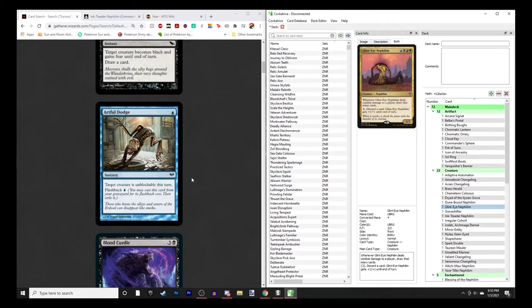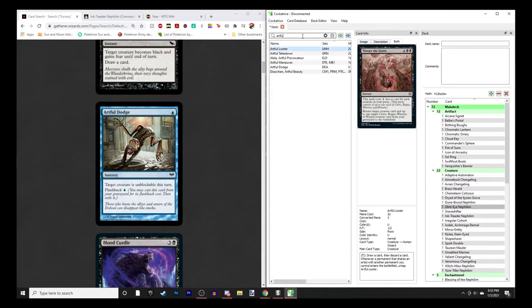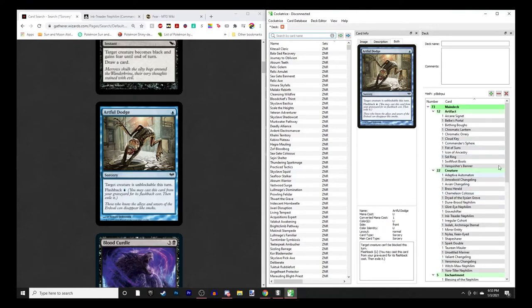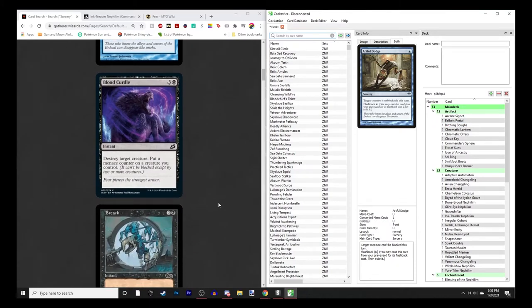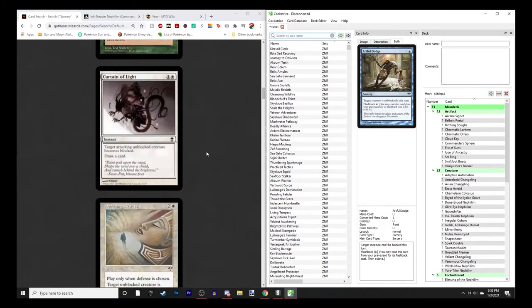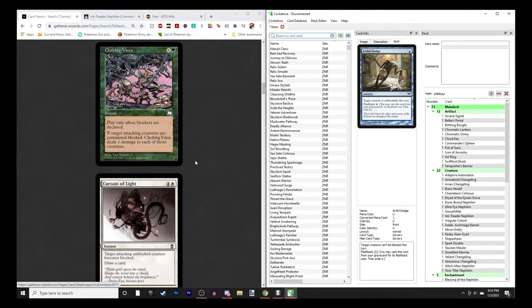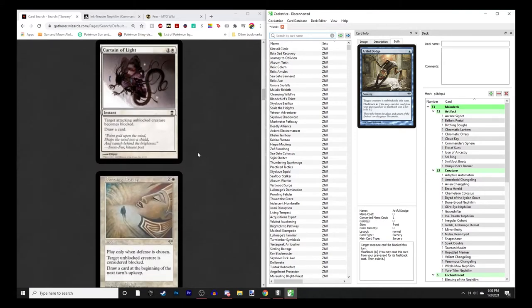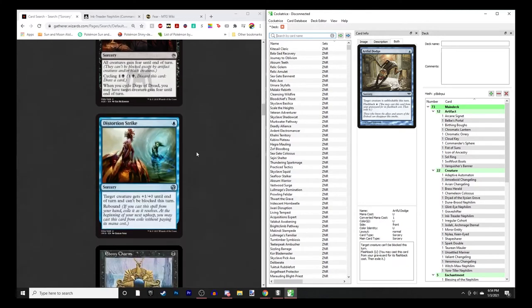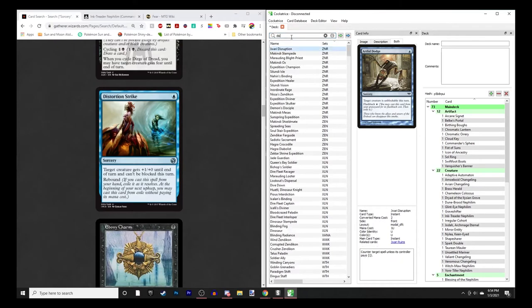Looking for unblockable effects - Artful Dodge makes a creature unblockable this turn. I think I'm going to go for 34 lands, which means we can do three more cards. Checking options: fear lets a creature be blocked only by artifact or black creatures. Distortion Strike looks good for the deck.